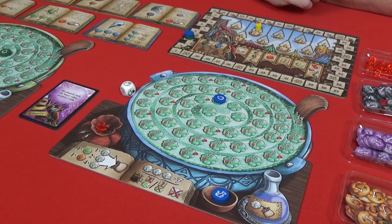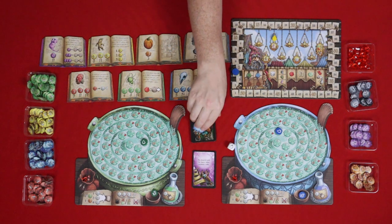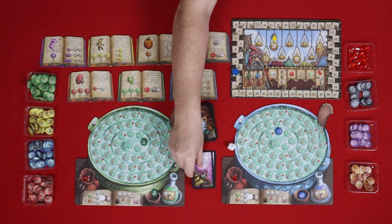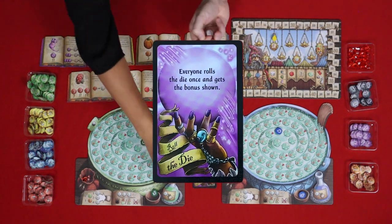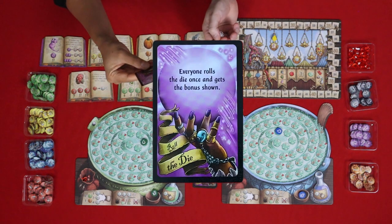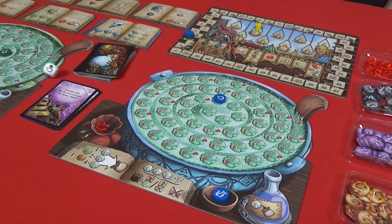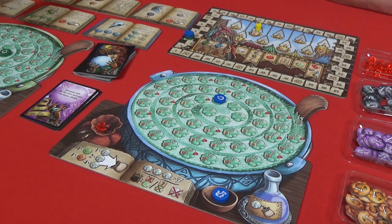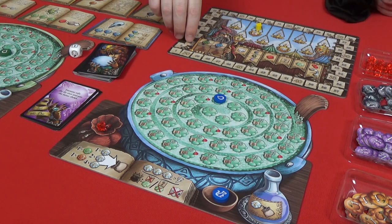The fortune teller cards come back to me — I'm the first player and we get a new fortune teller card. This time it is 'everyone rolls the die once and gets the bonus shown.' I go first and I get a pumpkin. Let me see what I get — a victory point. So I put my pumpkin in the bag and you take the lead.